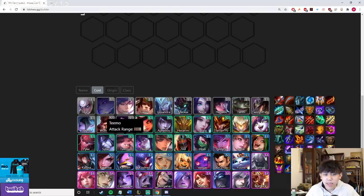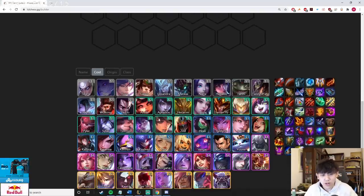Teemo — keep in mind chosen Teemo has reduced mana cost. If you have Sharpshooter Teemo you can look to go for Teemo three — solo on seven and go six sharpshooters with a Teemo three carry, which is really strong. Vi you would buy; Zed you can buy early game as a free backline. These units are ones you almost always buy mid-game.